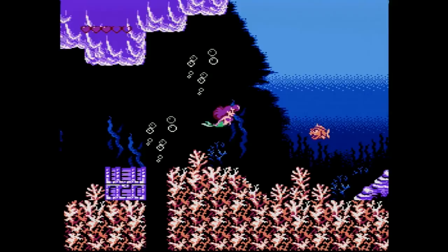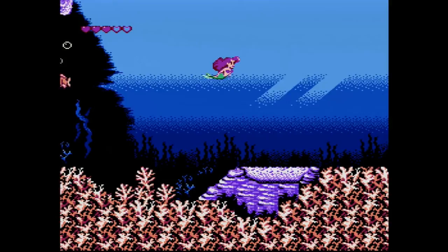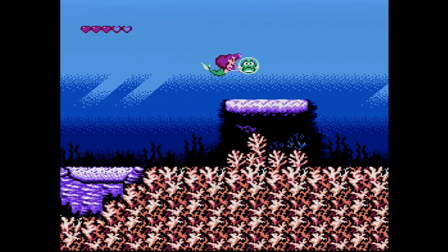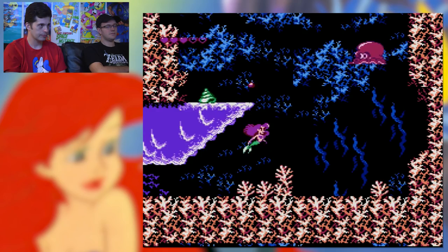Capcom did a lot of the Disney franchises. So basically the idea is: she has a tail attack, you hit things twice, then grab the enemies and throw them at stuff. This is a very simple, fairly easy game, so we should be able to get through it. The shells really do look exactly like Jaws.